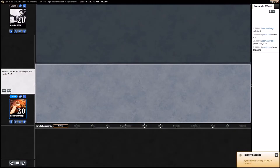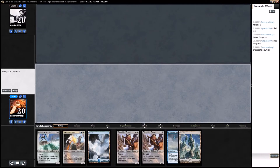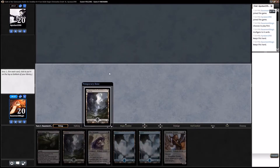Welcome back guys, this is Doug with Basement Level Magic. I'm going to die roll, go ahead and play first. We draw a swamp — this hand gets real good but I think I'm going to mulligan it. I'm actually happier with this one. I'll scry that to the bottom.